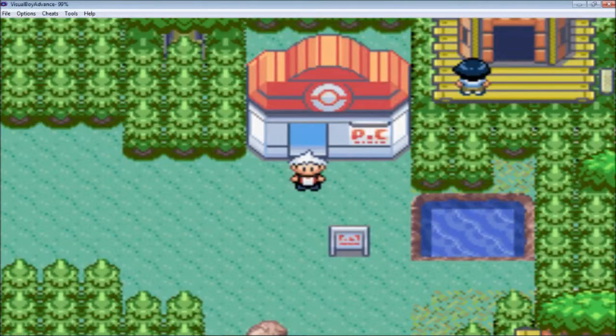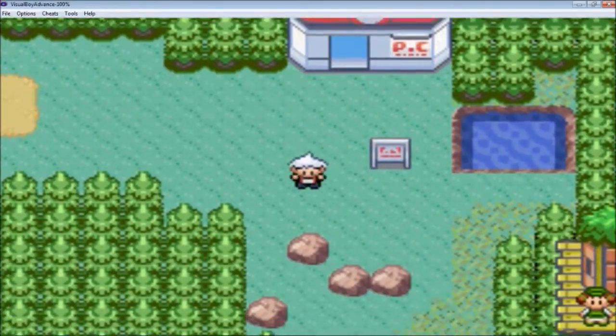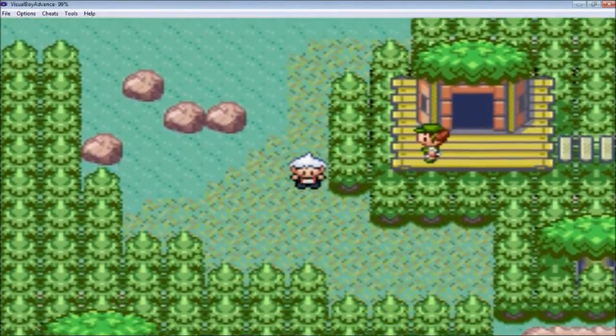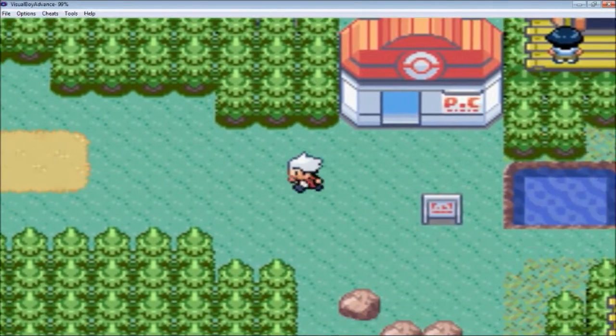Hey guys, what's going on? Hayden here for more Pokemon Snakewood Nuzlocke Challenge. So in the last episode, we ended up getting dropped off in Fortree City. I guess there's no ladders to get up there because they want to stay away from the zombies. So I guess we're just going to go this way.